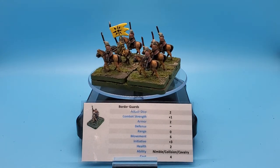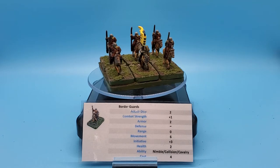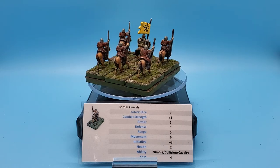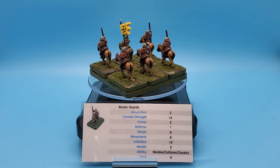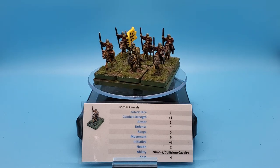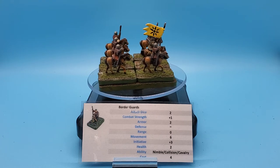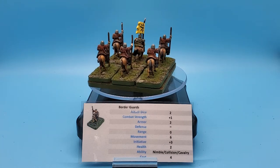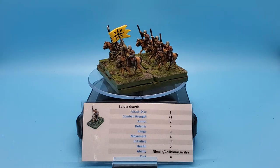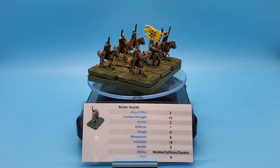This is where the Border Guards really shine. They have Nimble — I think they're the only unit in the entire game that has Nimble and a combat strength bonus, making them a heavy-hitting but fast unit. Nimble allows the unit to move an extra time for free. So normally you move six and attack, or move six twice. With Nimble you get an extra optional six inches of movement, so you can move up to 18 inches — move three times — or move twice up to 12 inches and still engage in a combat action. They can move a foot, and a battlefield in Battlefields of Mana is typically two by two feet, so that's half the board they can move and still engage in close combat.